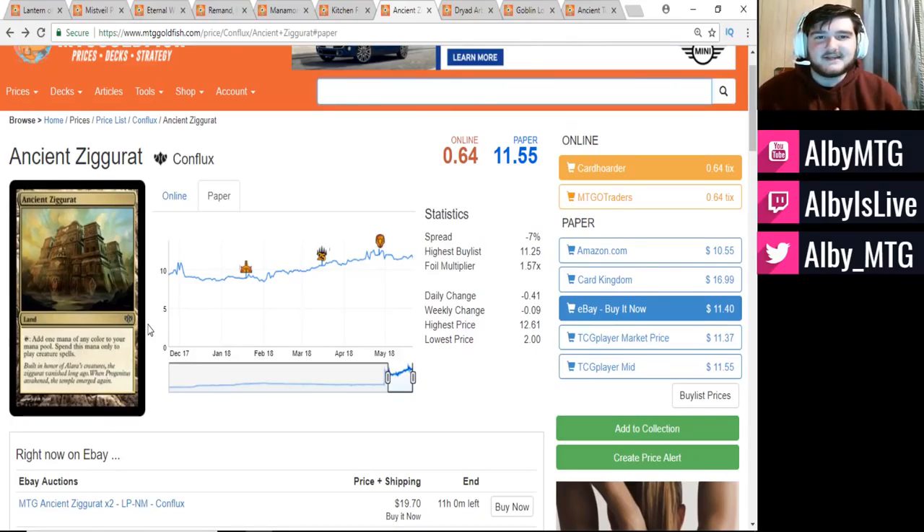That might actually be something to look into — what kind of uncommon lands in recent sets have the potential to go up. The first one that comes to mind is Aether Hub, which is an uncommon that was functionally a reprint of Tendo Ice Bridge, which was at one point a $30 card. So Aether Hub might reasonably hit the $10 mark in the future. Looking into some uncommon lands from past sets is probably something I'm going to start looking at after I'm done with this video.